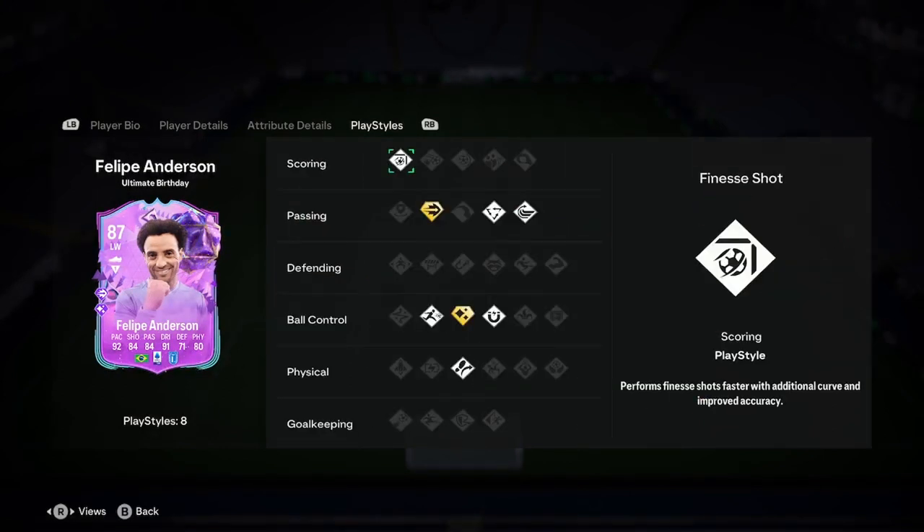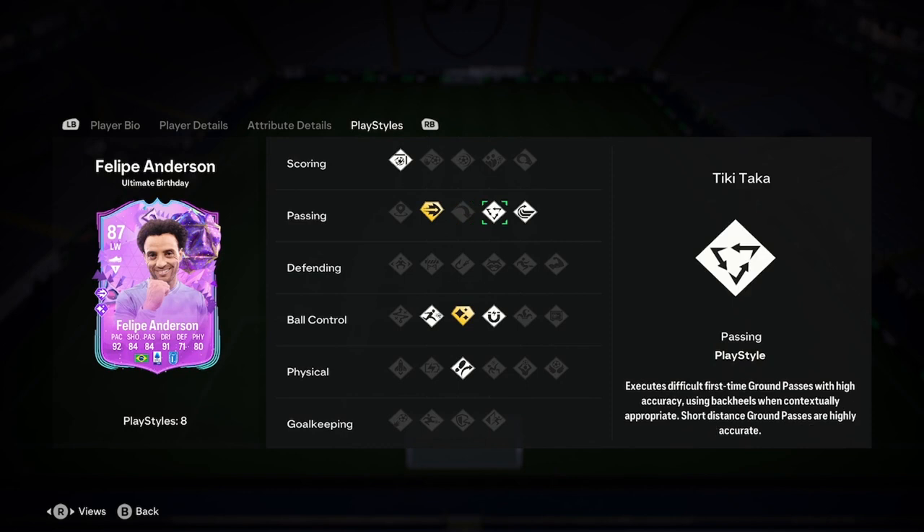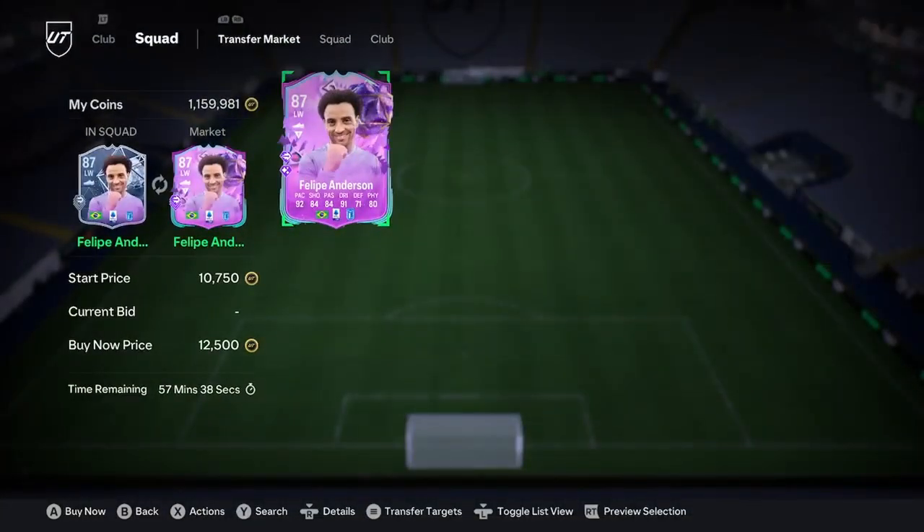Let's have a look at the play styles, because this looks like a bit of a cheap beast again. We know what we've done with these Fantasy FC cards — it's not another 10k. You've got Ping Pass Plus, Whip Pass, Tiki Taka, Finesse Shot, Rapid Plus, and Trivela. Nothing really too special on this card, but it is a good card at the end of the day.